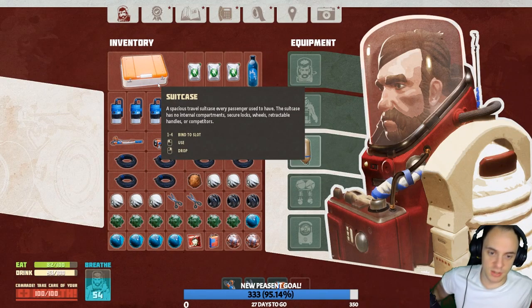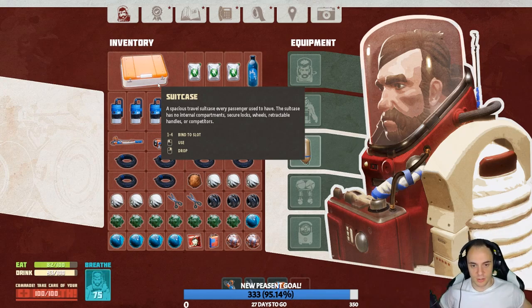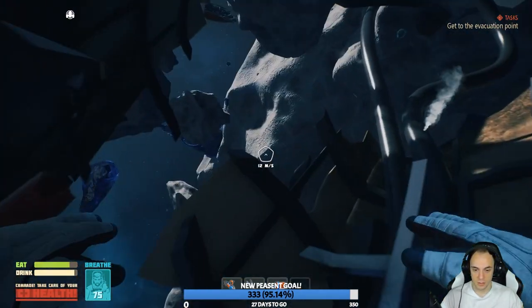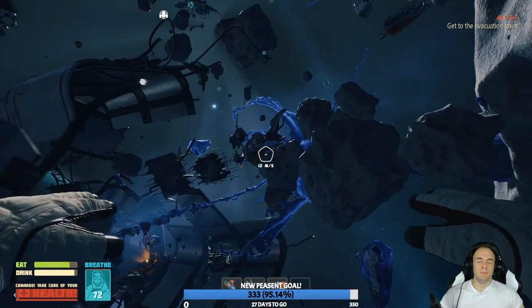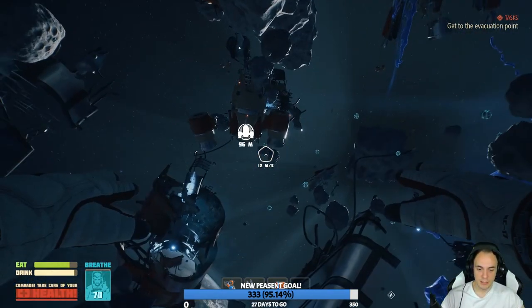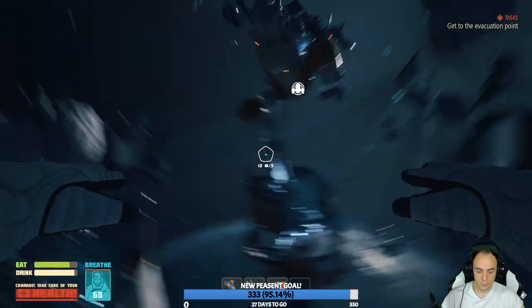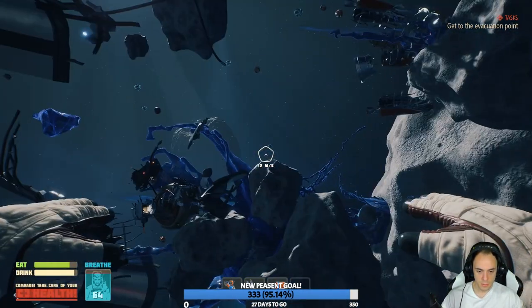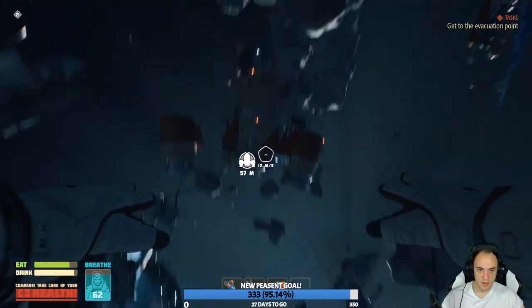Spacious travel suitcase. Every passenger — there's no internal compartment, secure locks, wheels, retractable handles, or competitors. Right, let's go back up top. Need to sneeze. Excuse me! We can probably see if we can figure out some other areas as well. Maybe go up and above — not really looked behind me yet, or even over there.